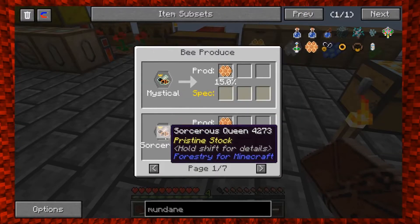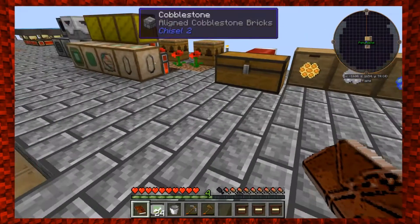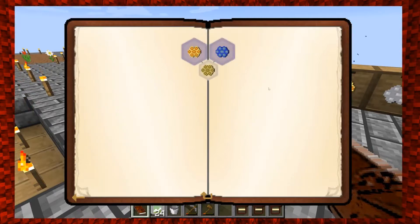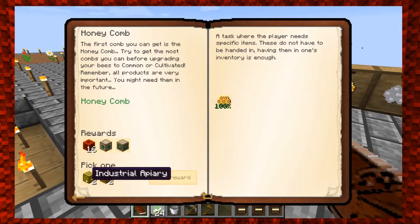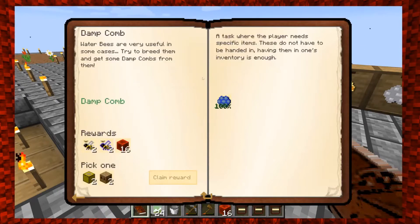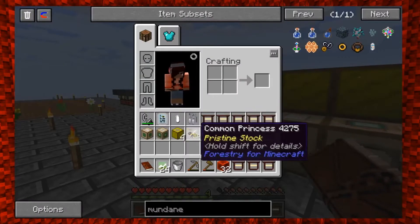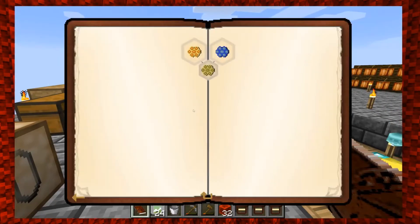All right, so we got this going — she's good, she's happy. Let me look again because there were some other queens. Let me complete these bee restaurant quests so we can see what's next. So we get 16 blocks of redstone and then we still get the mutagen and the advanced butatron. I'll go ahead and stick with apiaries, you stick with the industrial apiaries. The damp combs — go ahead and claim that. That gives us a common princess and a cultivated princess.